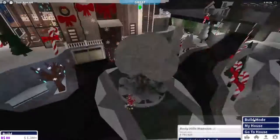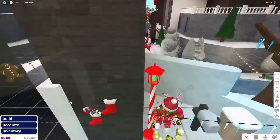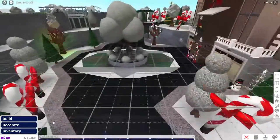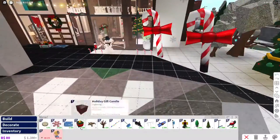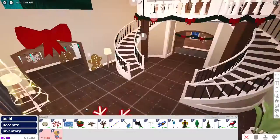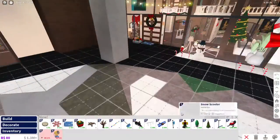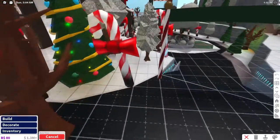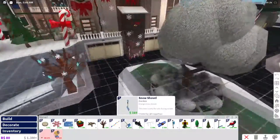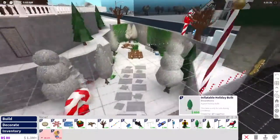Let's go into build mode and look at all the new update items. Under Decorate New, we have so many new items. Some I already have on my plot, which include the snowflake mat and the holiday gift candle. I don't have the toys out yet, and I don't have the regular bear tree out — I'm probably going to put that out later. I have some of the holiday lights, and the snow shovel will be useful.